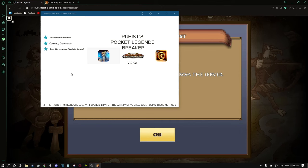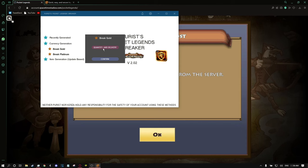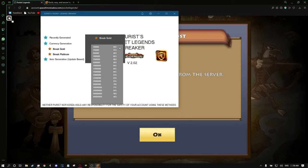As you can see on the left, I'm given three drop-down menus: the first being recent generations, the second being currency generation, and the third being item generation. That's really simple and intuitive. I'll go into currency generation and select gold and then 200 million.